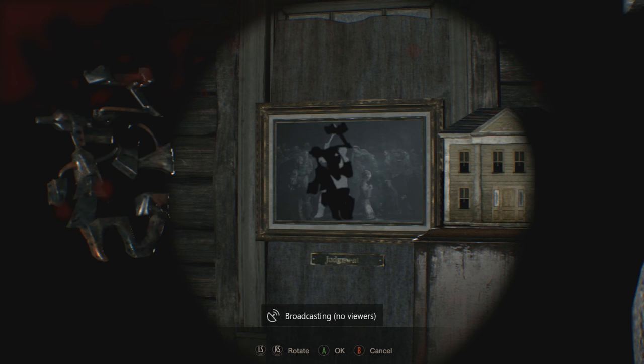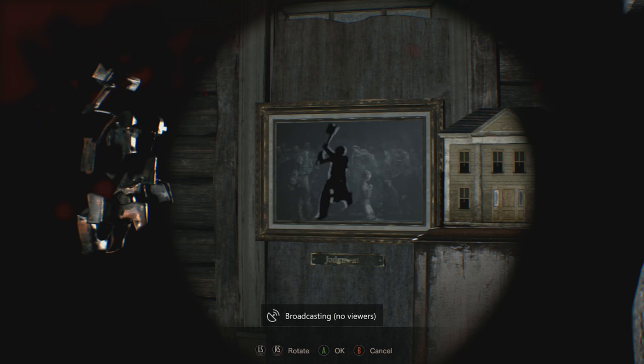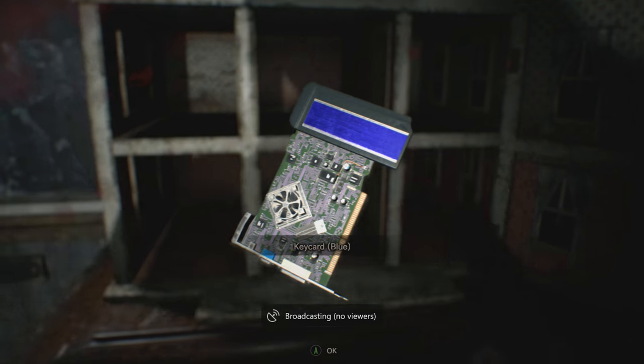You know what to do because you've already done this a couple of times — you're just going to turn it until it mimics the picture, and once the shadow matches the picture you are going to press on it and it will open a trap door on the dollhouse to the right where you will find the blue key card. Run over and grab the blue key card.